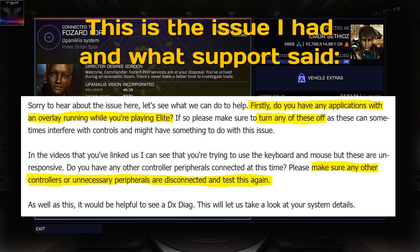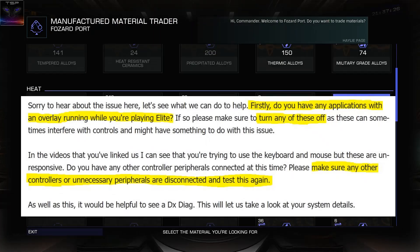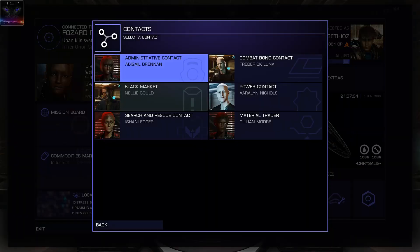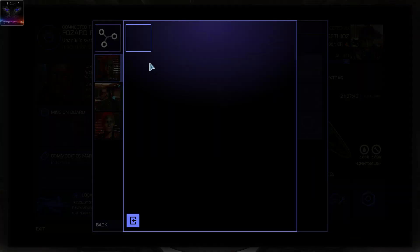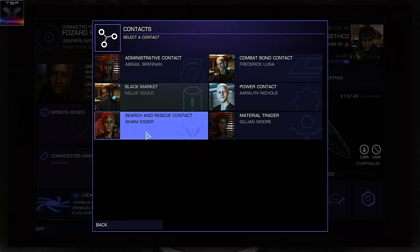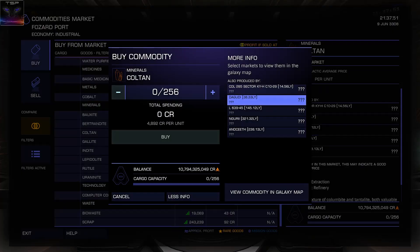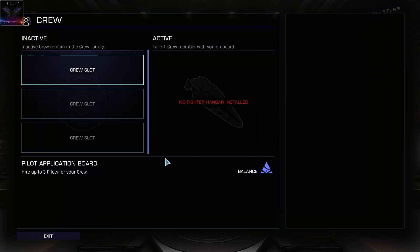I tested again — I turned off the Steam overlay completely and unplugged the controller. I'm going to show you that the controls work just fine: I can scroll, use WASD keys, press space, press right mouse click, the menus all light up. I can go into commodity market, click on things, use the buttons, use spacebar — everything works just fine.